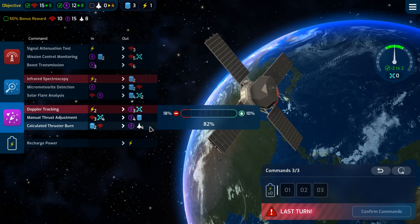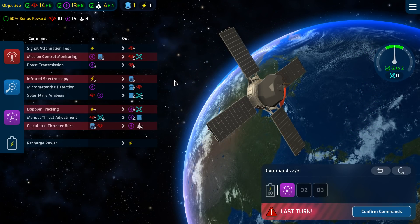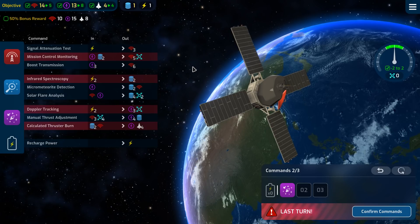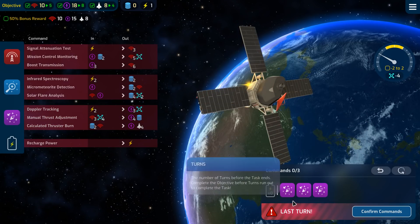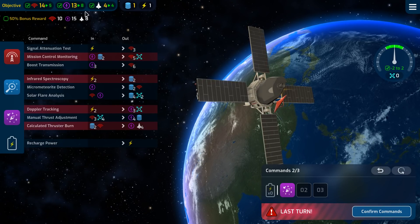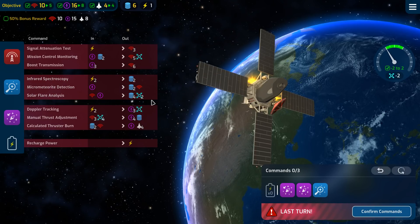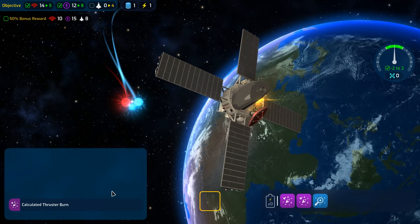Oh shit — I miscalculated. I used too much data. I also miscalculated on the other part of the bonus objective, because I'm not going to get to that 15 anymore. That's decent, but now I have a drift issue. This one has to go through — that's a given. I need to transmute something into data, but that's the massive drift issue again. So I'm going to be forced to do this to make sure my drift isn't too bad, but then I don't have another slot to get the extra thrust. So I'll not be getting the bonus objective, unfortunately.